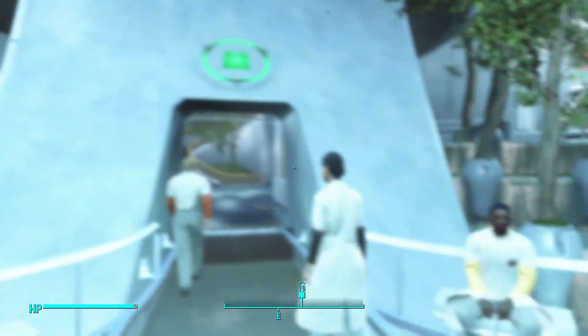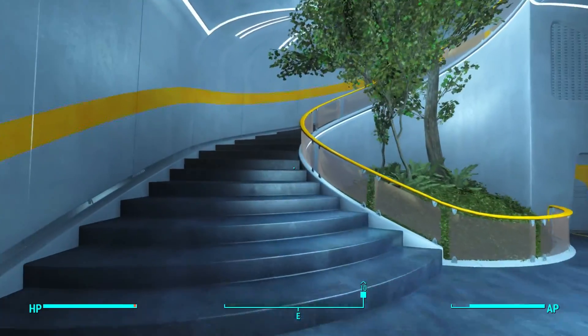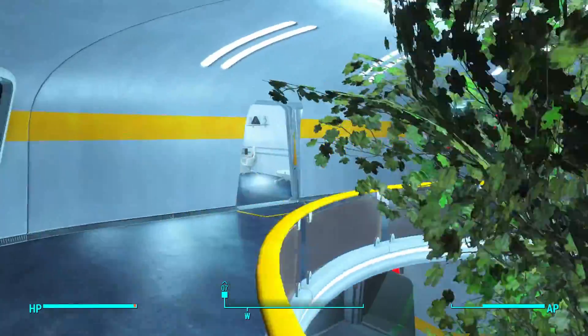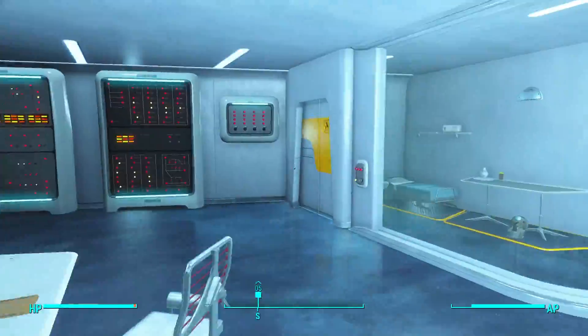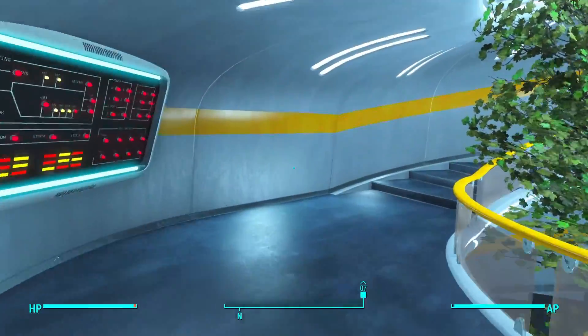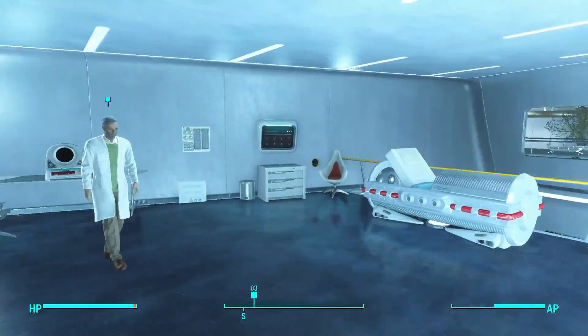Into the Institute. Let's head upstairs and talk to Father, get this XP from this mission real quick. It's weird that he's up here — he's usually not.